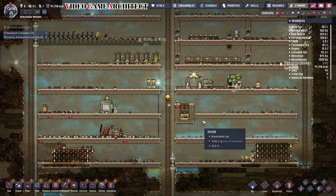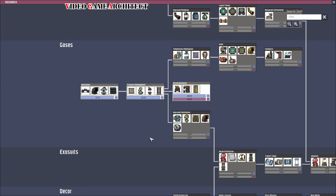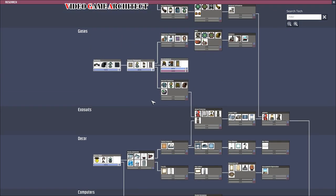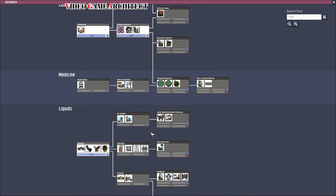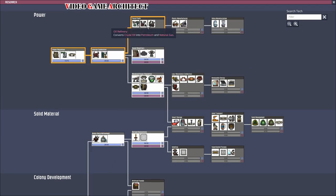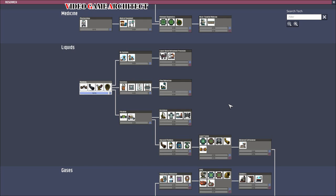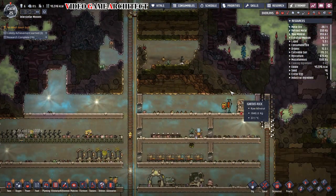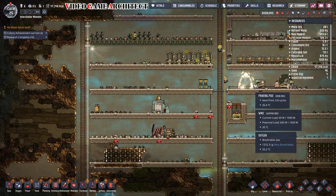Our new floor is almost completely dug out — great news. Now that we have all our food being produced without four wasted tiles, you'll notice our calories are going to move up considerably. We're going to have a lot of excess food, which is exactly what you want. Food is situated, oxygen is doing great. I'm always keeping our researcher researching because we don't want to waste any time. We want to make sure we're always researching new things. Eventually we want to get through this entire research web, so keep your researcher busy.